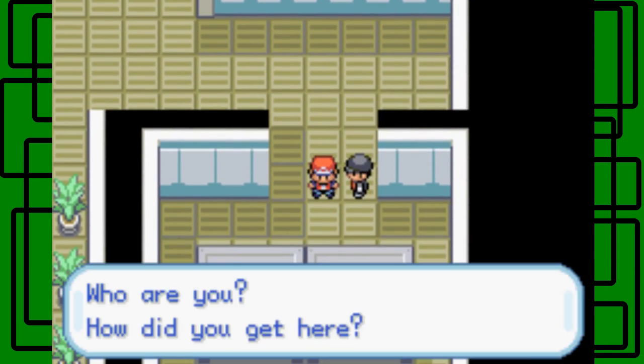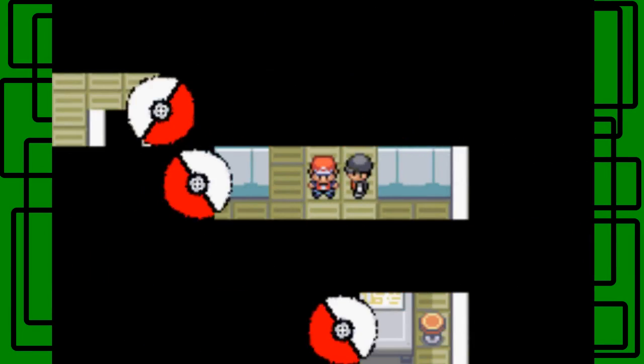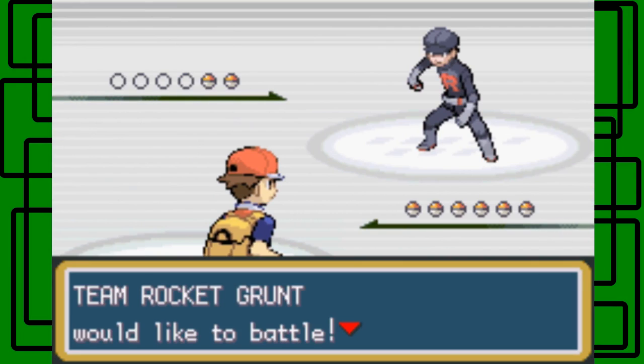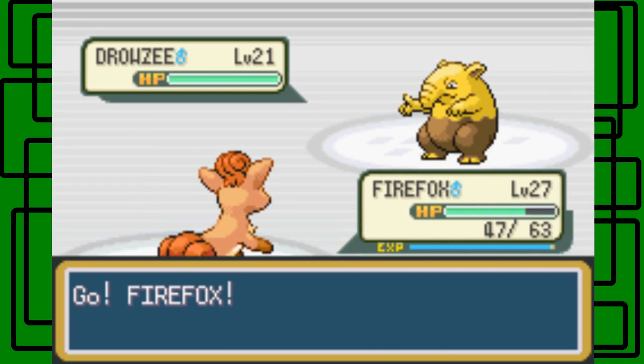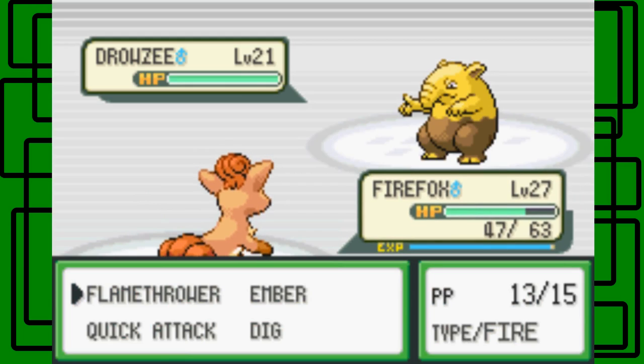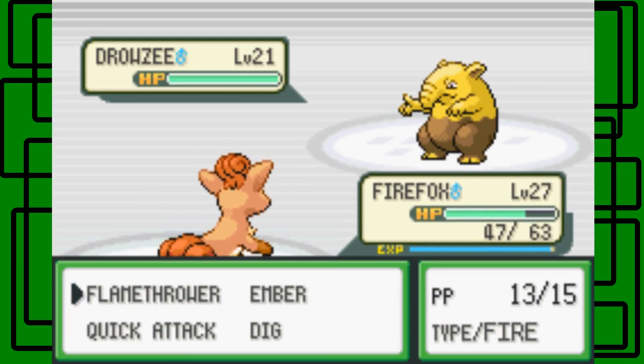I'm going to take on this Rocket Grunt because he's like the last Rocket Grunt you face near the end of this hideout, but I want to take him out now so he's not in my way when I exit. Plus there's another Team Rocket Grunt that waits near the exit too. 'Who are you? How did you get here?' Well, I pushed the button behind the poster in the game corner, then saw the steps going downstairs into this hideout. Plus your ally kind of ruined it by hinting at the secret hideout.